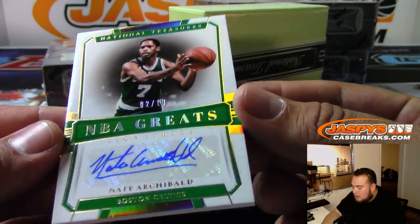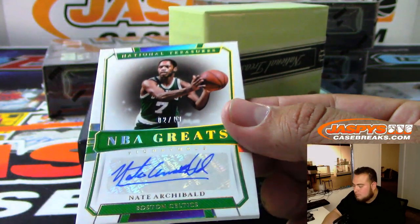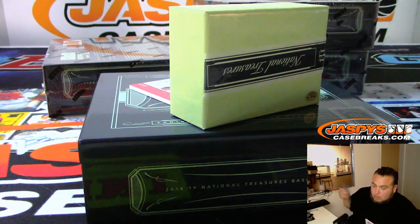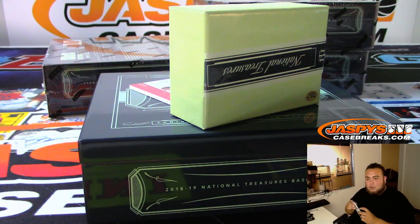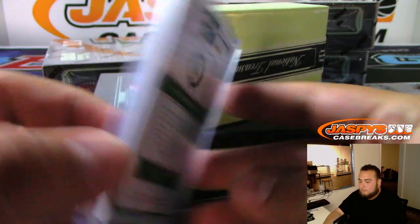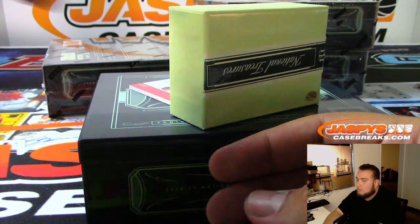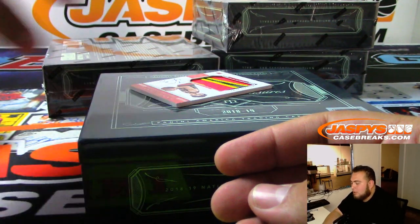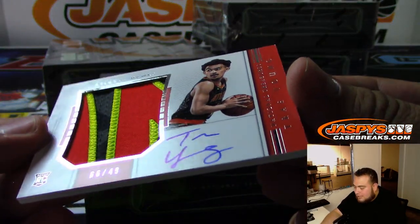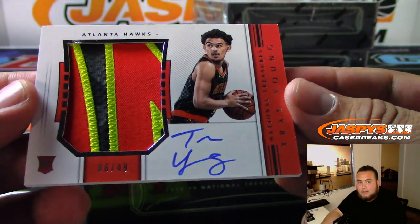Out of 10 NBA Greats — Nate Archibald for the Celtics. And would you look at this — I've been pulling Trey Young lately. 6 of 49, piece of the patch. Beautiful patch. Trey Young for the Hawks.